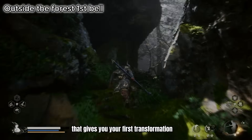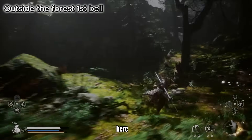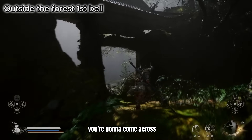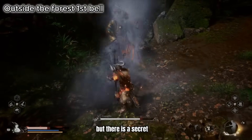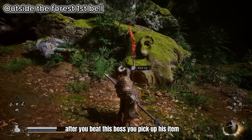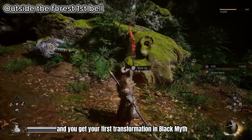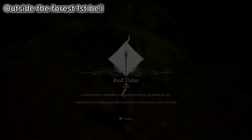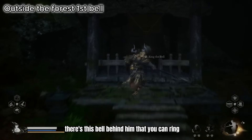From the waterfall we're going to proceed left. There's a boss here that gives you your first transformation — keep hugging the left side of the jungle and you're going to come across the first boss. The secret is not the boss itself but what comes after. After you beat this boss you pick up his item and get your first transformation in Black Myth: Wukong, the Red Tide transformation. Once you defeat this boss, there's a bell behind him that you can ring.